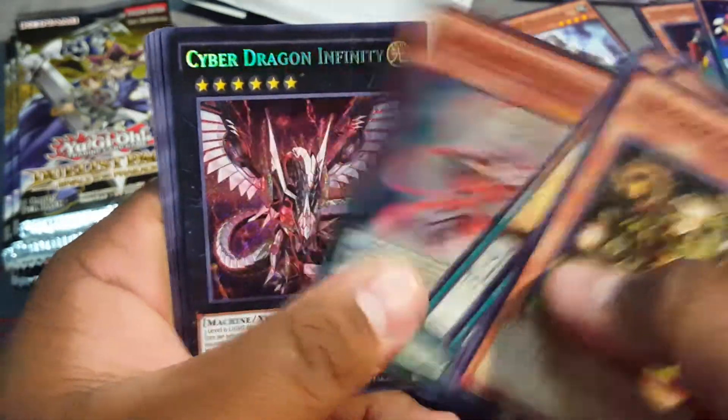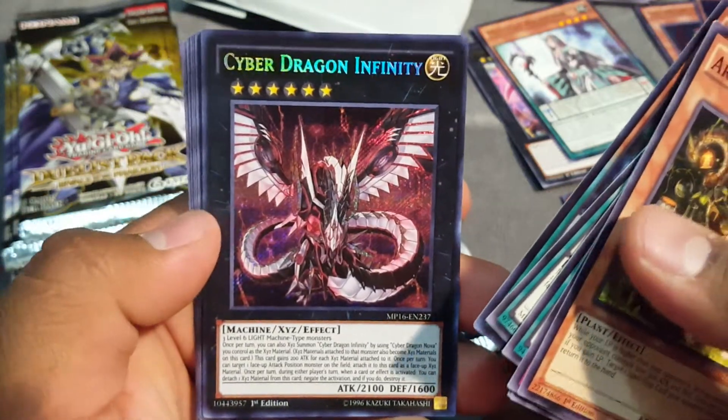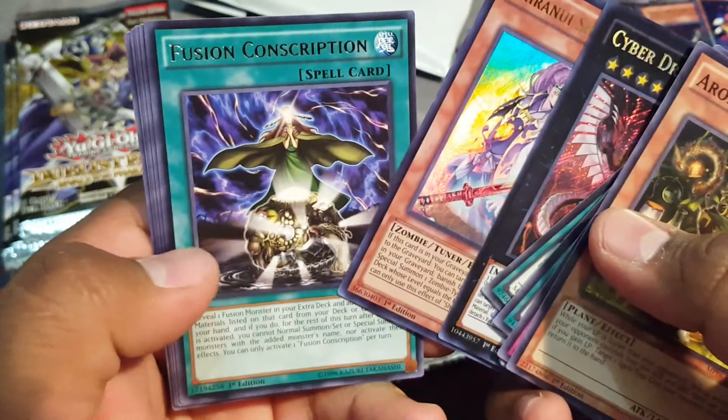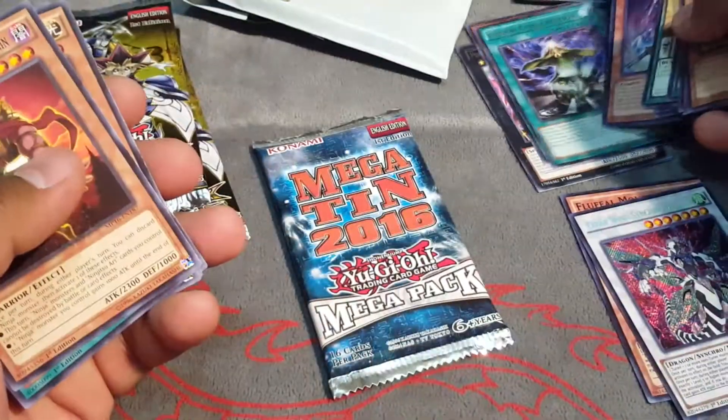Ebon High Magician, Cyber Dragon — that's actually pretty good. Our four packs got an Infernity, Sharanui Fusion, and Conscription. Not bad.